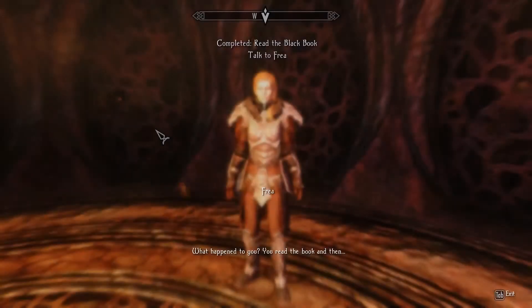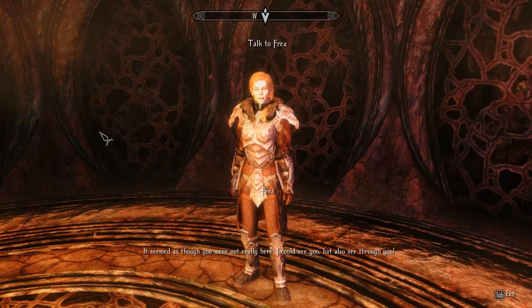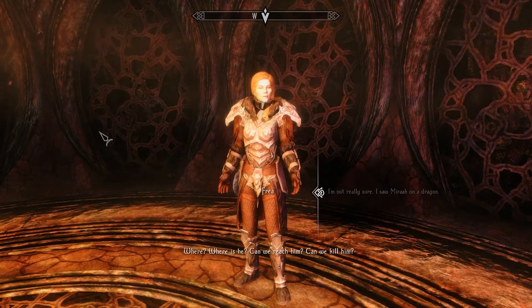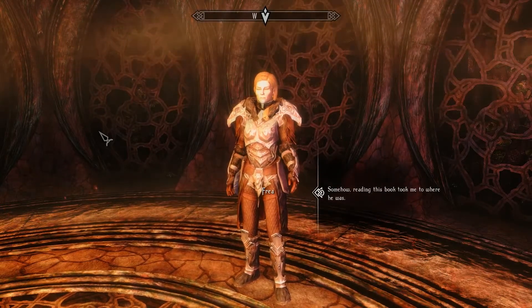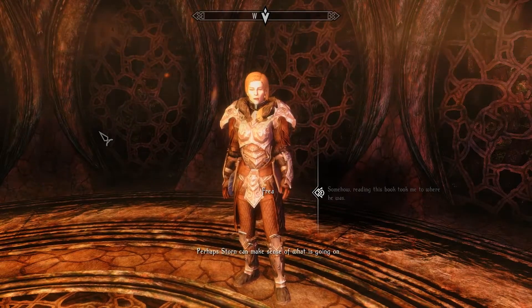Okay, it clearly has not worked. What happened to you? You read the book and then it seemed as though you were not really here. I could see you, but also see through you. I'm not really sure — I saw Miraak on a dragon. Where is he? Can we reach him? Can we kill him? Somehow, reading this book took me to where he was. This is a dangerous thing then. We should return to my village and show this to my father.